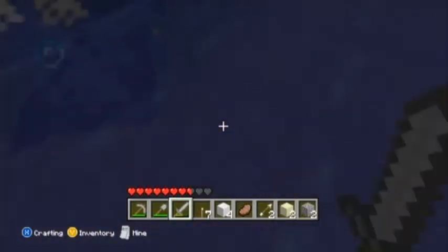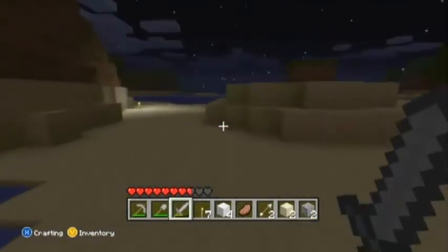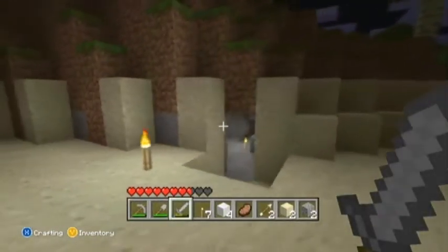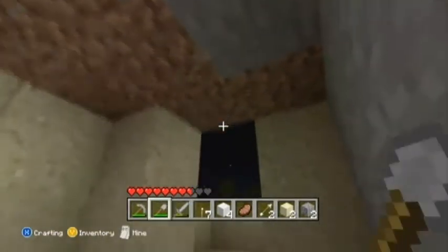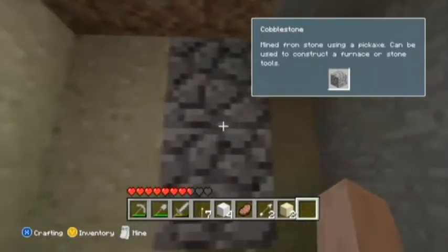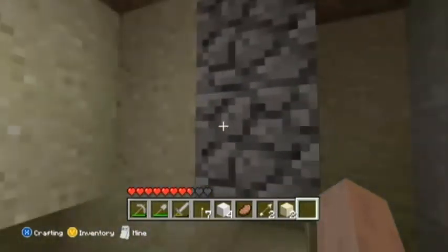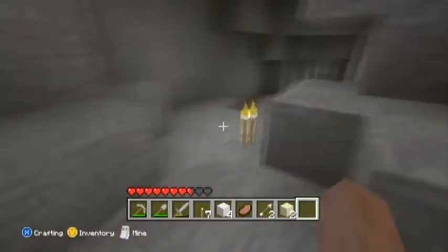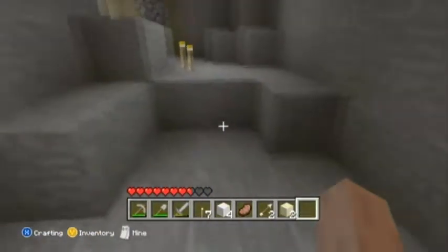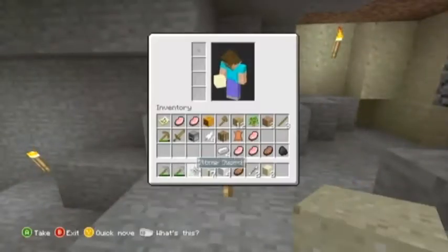I didn't want to make this too tutorial-ish, but I do know that a lot of people will be seeing this on Xbox Live Arcade and thinking 'what the heck is this game?' — maybe they should find a video that explains it. So I'm trying to help out the new people to Minecraft. When you mine stone it becomes cobblestone — you can turn it back into smooth stone by smelting it in the furnace. Anyway, this is going to be our base — it's not the best in the world but we can expand it.